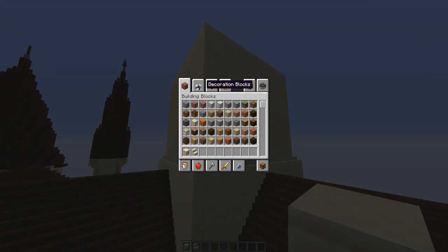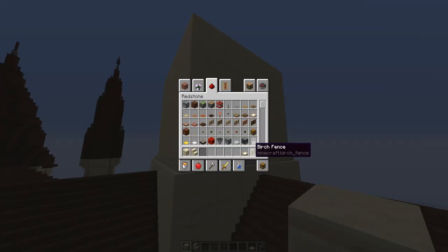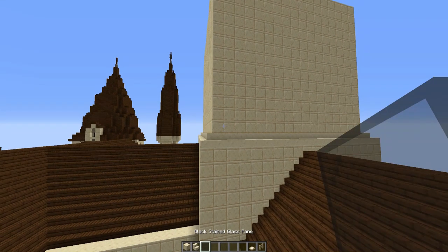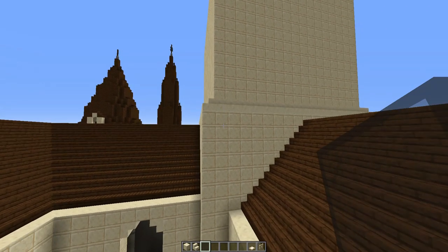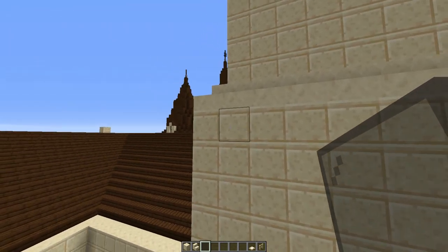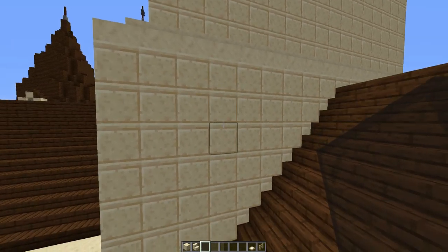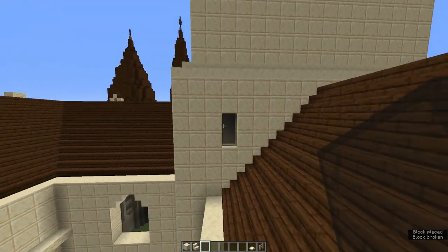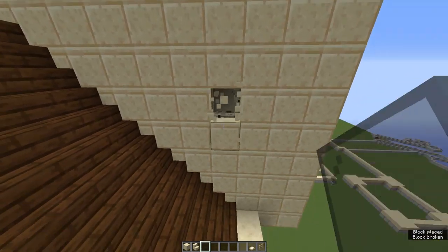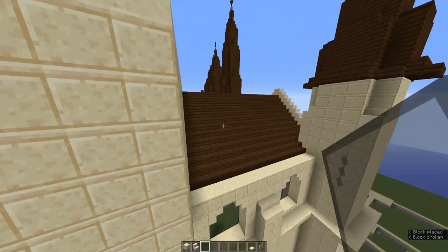Now we can start adding the windows. Grab yourself some black stained glass, and optionally some birch fences and birch trapdoors — these are optional and increase accuracy, though they can look a little uglier. For each window, come in four blocks across and then down one, and place a window just like that. Do the same on the other side: across four blocks, down one, and place a window there. Repeat this on all sides of the tower.